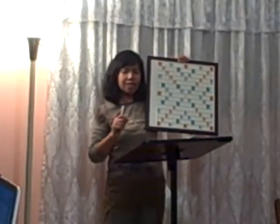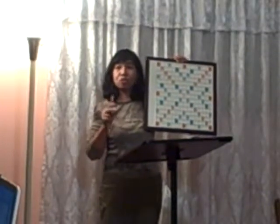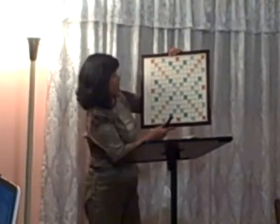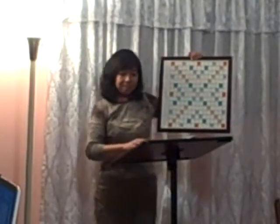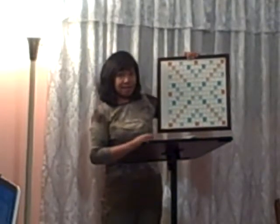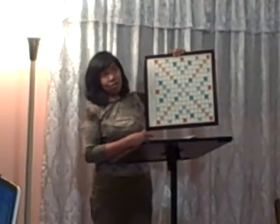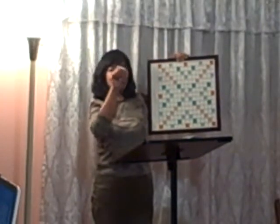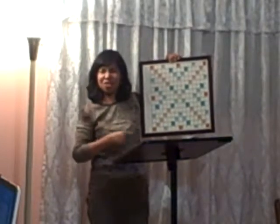Remember, there are around 120 two-letter words in the English language, so it would be nice to take note of them. It would be very helpful when you're at the end of your game, when tiles are getting low and you're at the lowest score — and you would be able to play something like A-I. There is such a word.